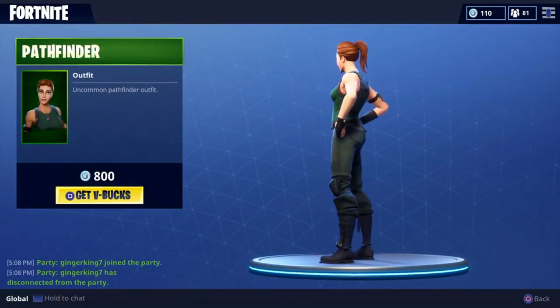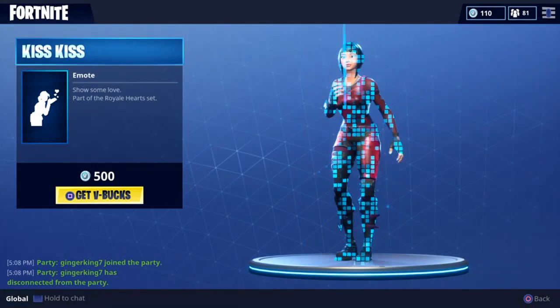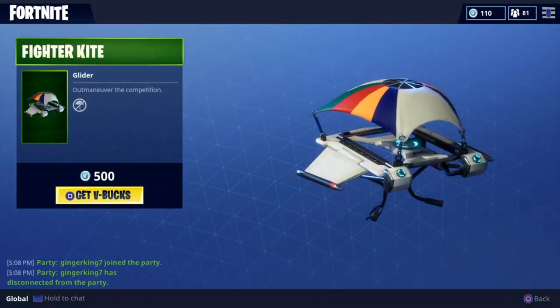The Pathfinder, I believe, is new — not 100% sure, but very basic skin. Nothing too crazy, green top, nothing special. The Kiss Emote is back — they're trying to kiss some people, go do it. And the Fighter Kite is also new. Pretty cool little kitty looking kite there.